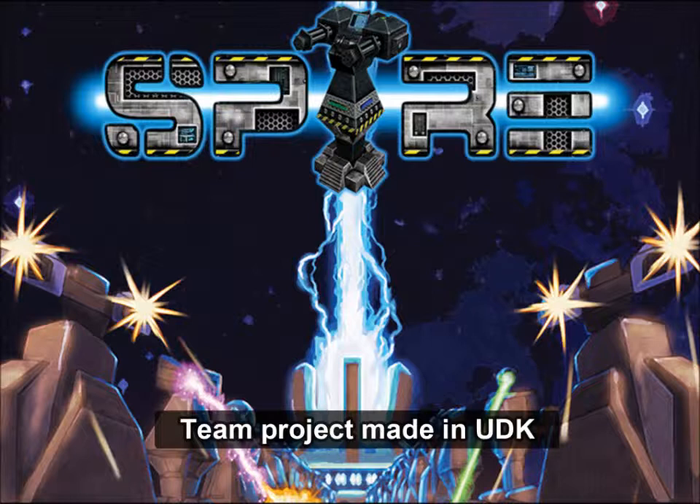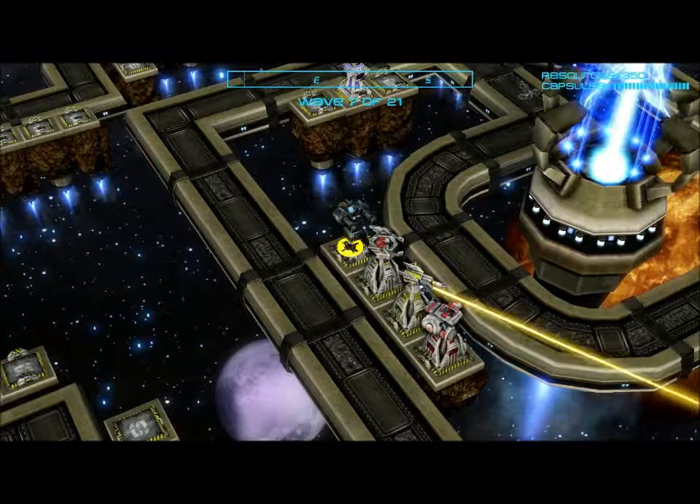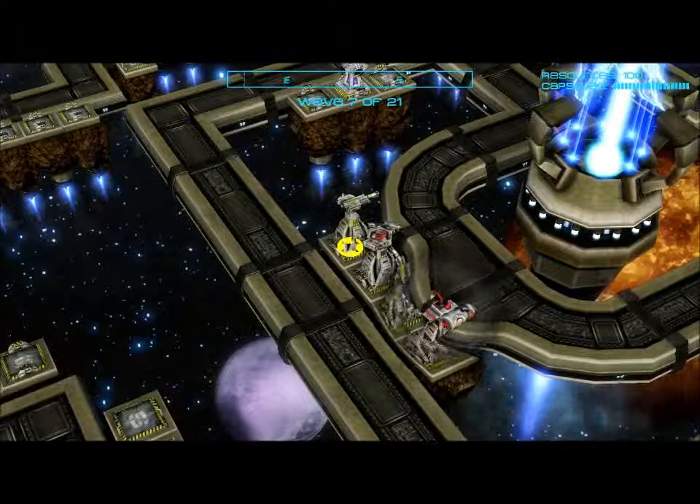In Spire, the player has to protect a winding track from invaders by building towers near the path. Towers can be upgraded with different elements, and up to 2 elements can be combined to create even more powerful towers, for a combination of 11 total towers to defend with. Players extract resources by destroying invaders and use those resources to build and upgrade more towers.